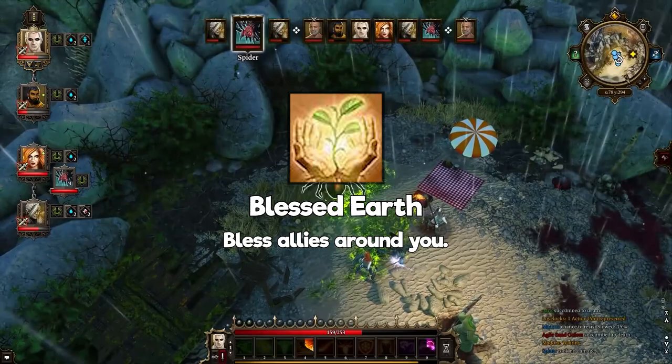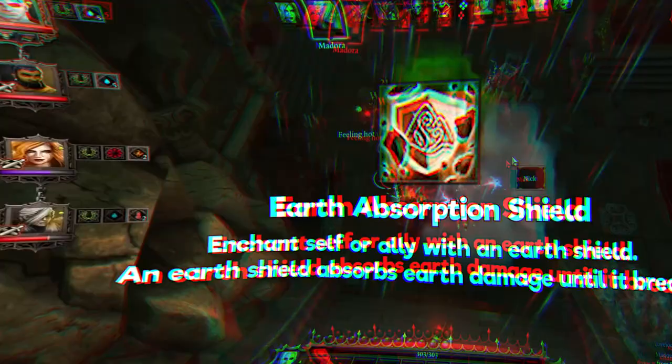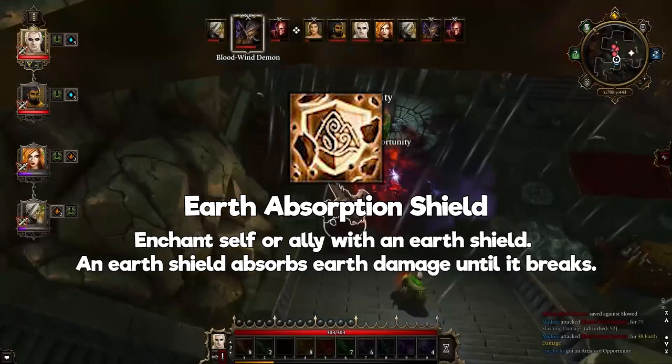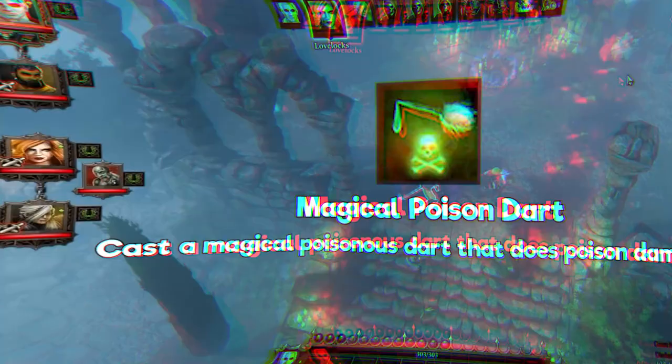Missing an attack is really not what you want in this game. If you miss one, that's a waste of a turn — not something you want, and it's gonna bite you later on. Earth Absorption Shield: enchants self or an ally with an Earth Shield that absorbs Earth damage until it breaks. It defends you against Earth damage alone and will break after some time with enough damage — so keep that in mind. It's very situational, so get something more useful.